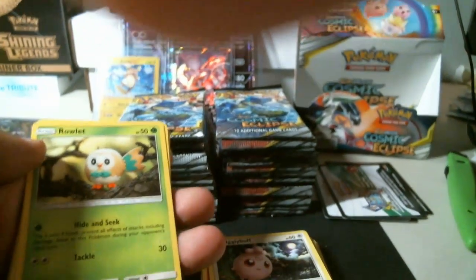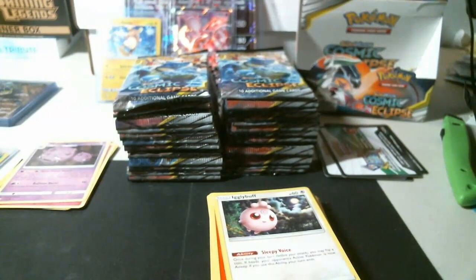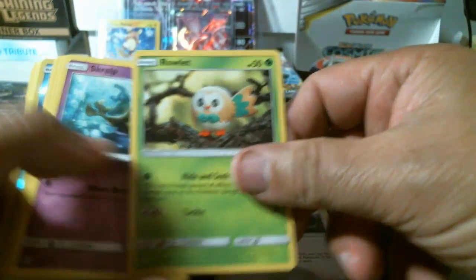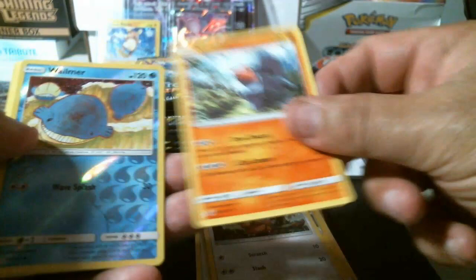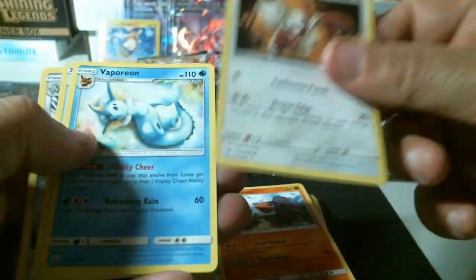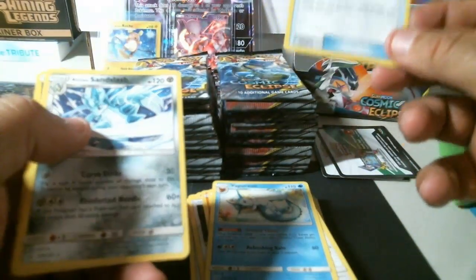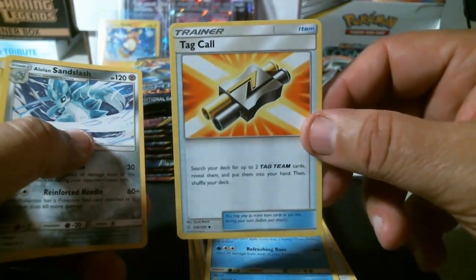Almost went down — down goes the camera stand! I gotta get this mounted into the table; that would have been a disaster. Next pack: Ralts, Scruffy, Pikachu, Teddyursa, Nosepass. We got a common reverse holo Wailmer, Zangoose, Vampirium. Tag Call — these little common cards go for a couple bucks. I can get rid of some.